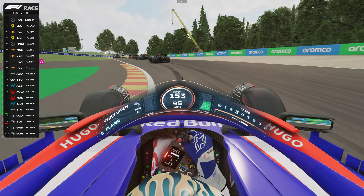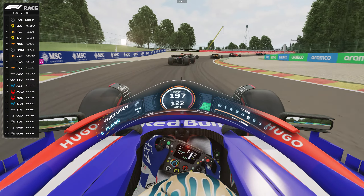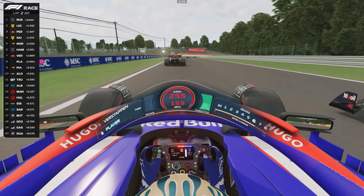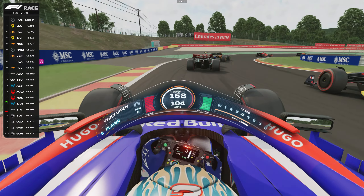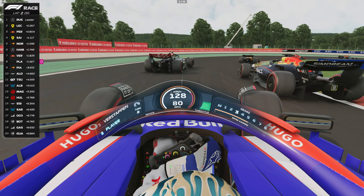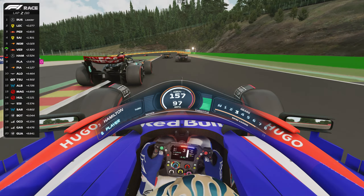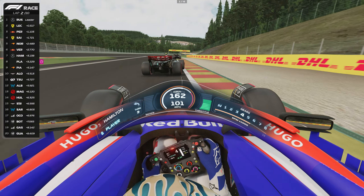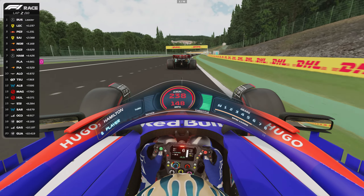Norris overtakes both Hamilton and Verstappen, forcing them to slow down. This gives us a chance to gain on them. Verstappen defends really well and overtakes Lewis into the Pouhon corner — not an easy task overtaking a seven-time world champion.